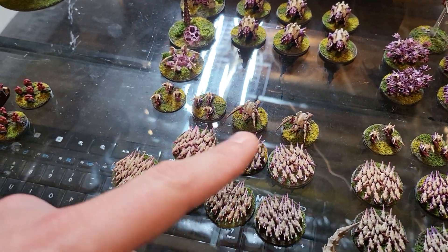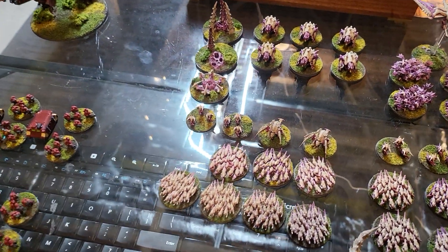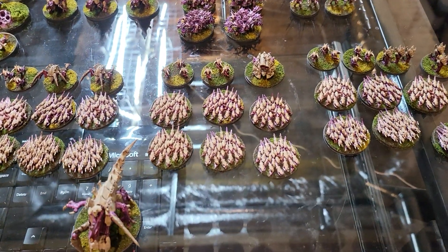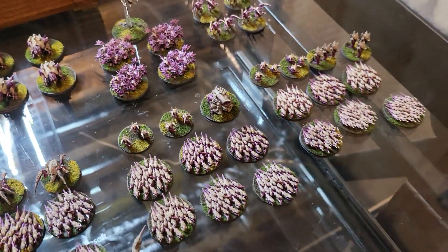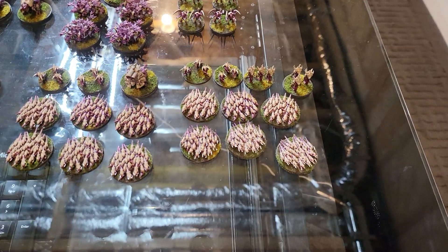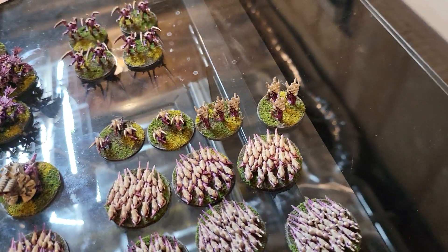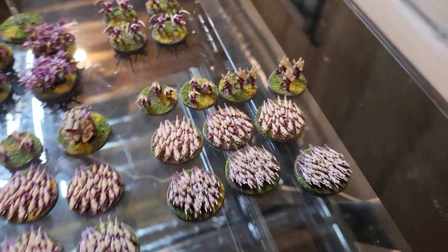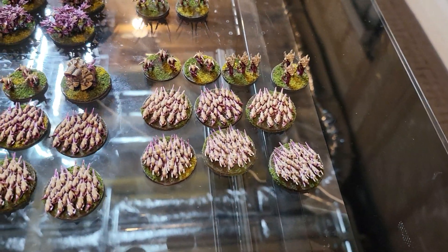Over here is another swarm of Termagants and Hormagants. They've got Synapse Creatures here — Tyranid Warriors. Then they've got two basically tank-sized artillery bugs; they're designed to take out tanks. I've got a basic swarm of Tyranids here, and they've got one Dactylis which is basically artillery to lay down blast markers to get you into combat. Over here is some anti-air.